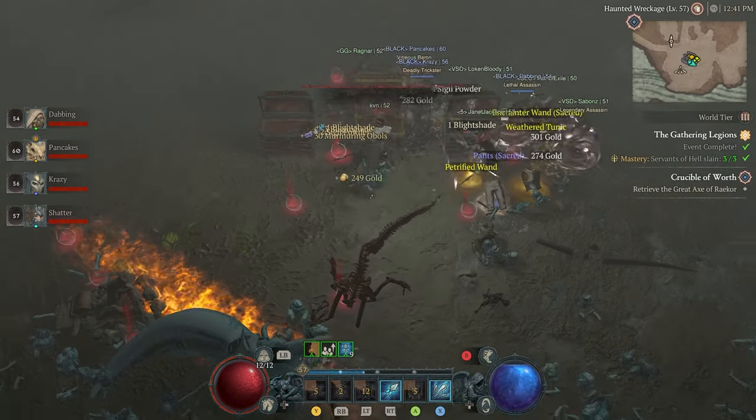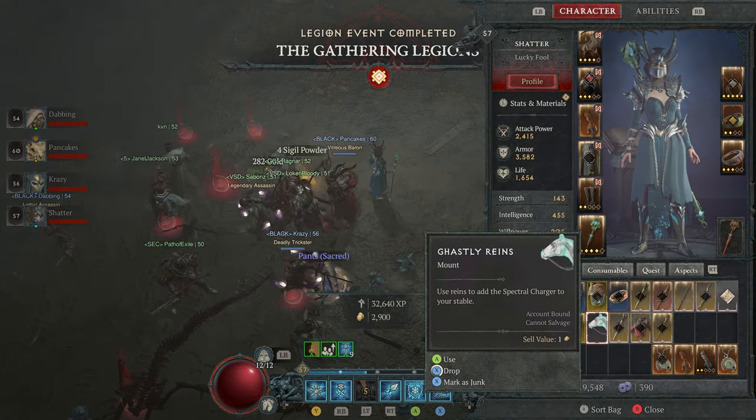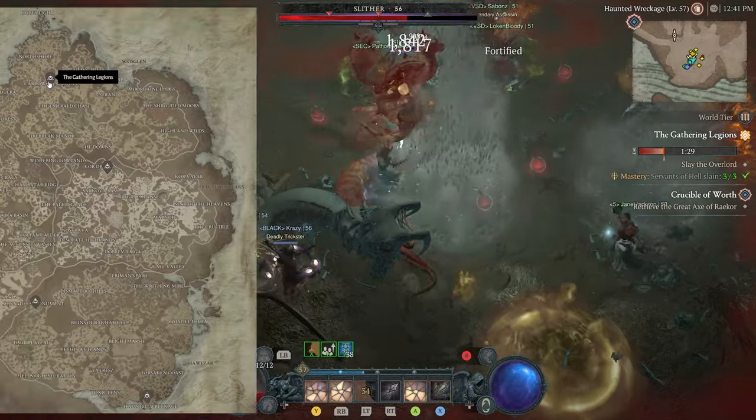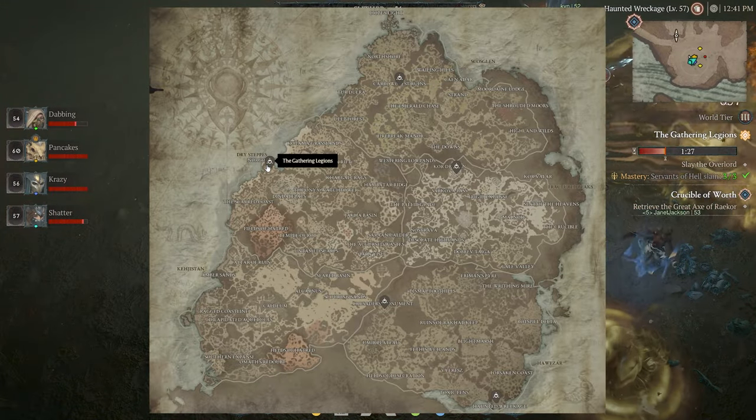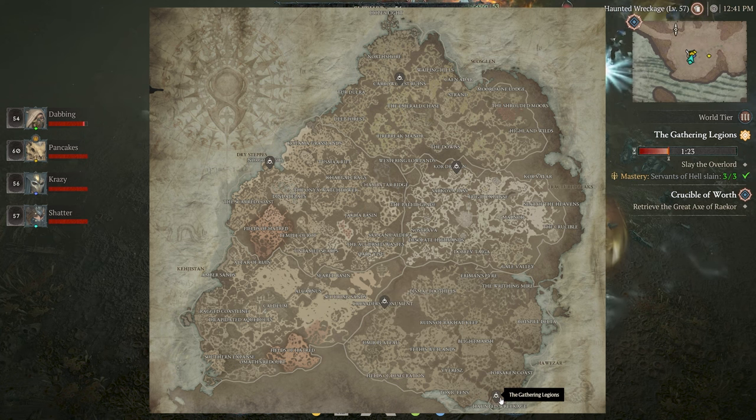The Ghastly Reins has a very small chance of dropping at the end of any Gathering Legions live event. These events occur periodically in the open world, around 1-2 times an hour, and can take place at one of five different locations scattered across the map.